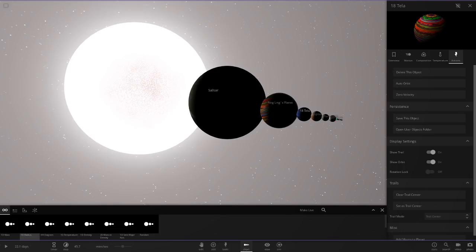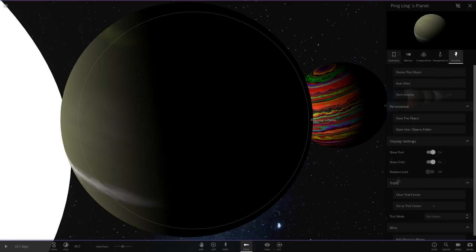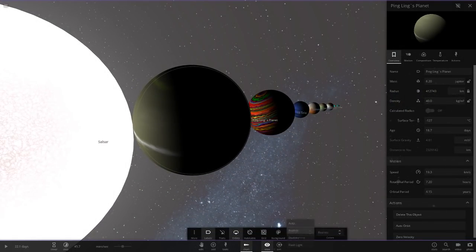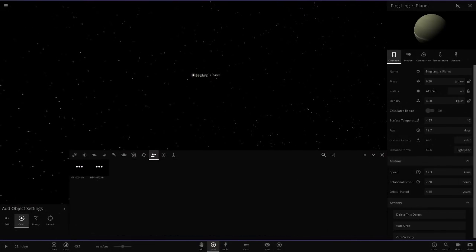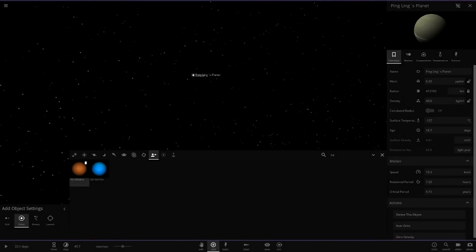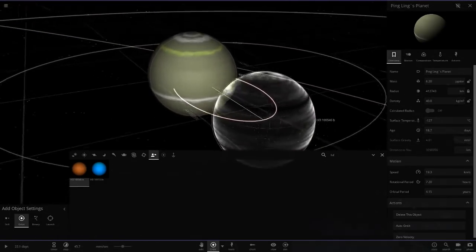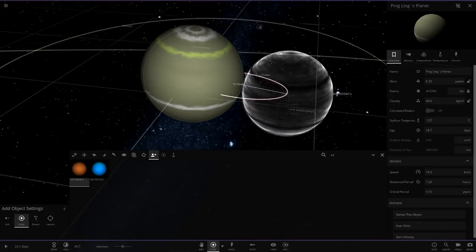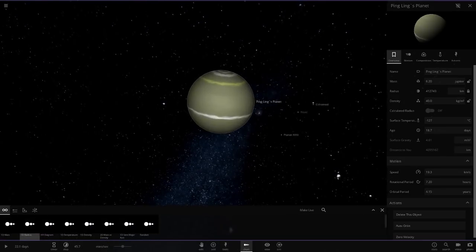Let's get a lineup of all the objects. Pingling is actually the biggest out of all these - 400,000. Let's get a comparison with the largest exoplanet. So HD 100 - there it is. It is slightly bigger than the largest exoplanet. This planet is a very, very rare kind. Anyway, there's a lineup for the whole system.